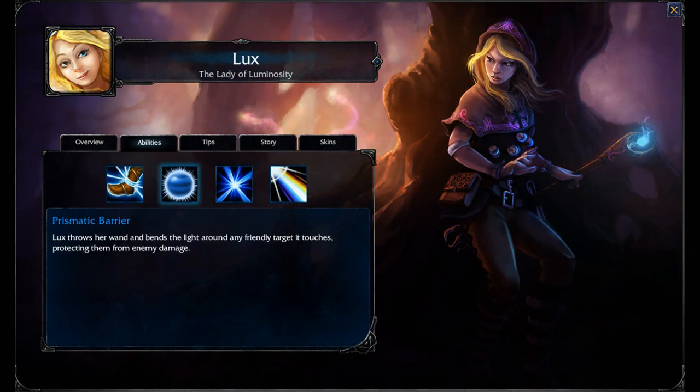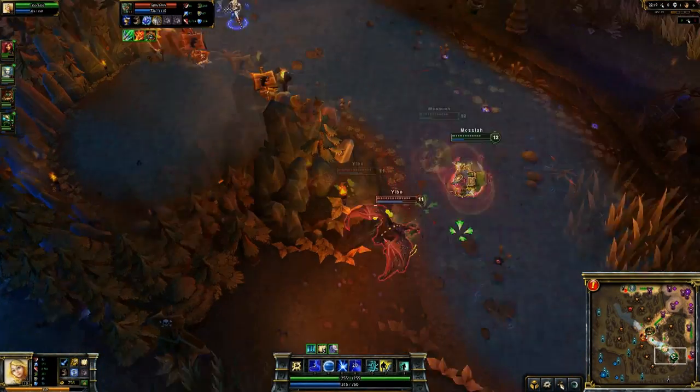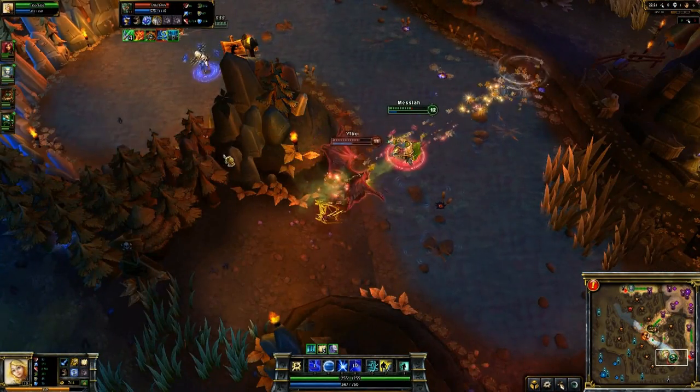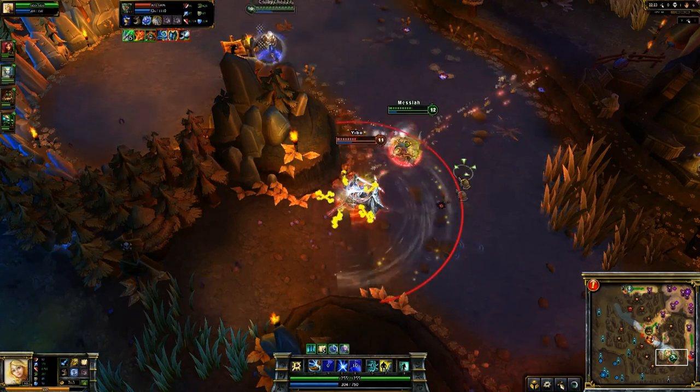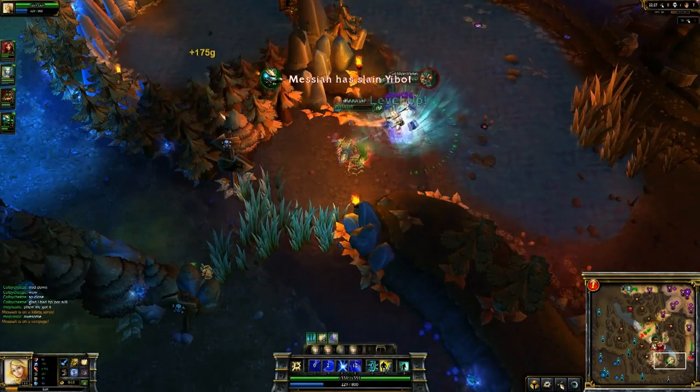Prismatic Barrier is her W spell. Lux throws her wand and bends the light around any friendly target it touches, protecting them from enemy damage. You're going to want to throw this down every single time it's up, especially in team fights. It's going to protect all your allied champions and it can hit twice. I like to use it when Galli does his ult — it's a really good timing. There's only one person here on the ult, but I do pop it just in time and he gets protected from the damage, and we're able to take out Galli.